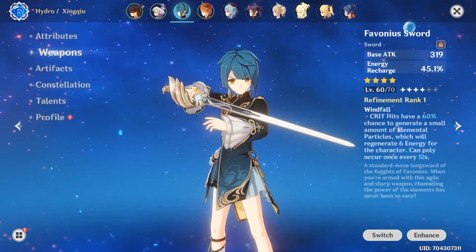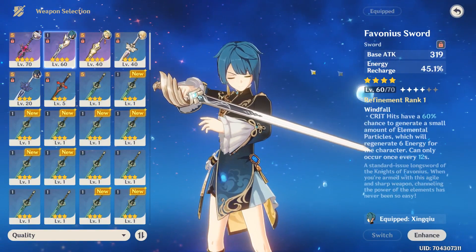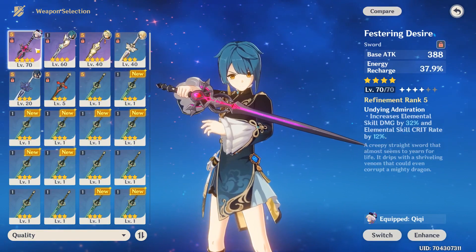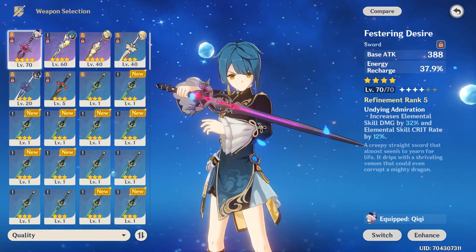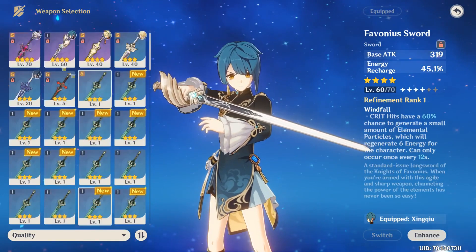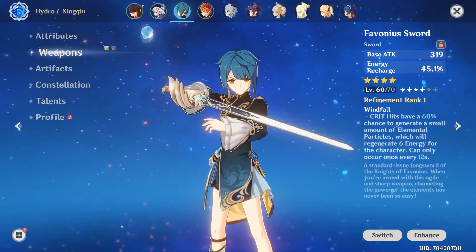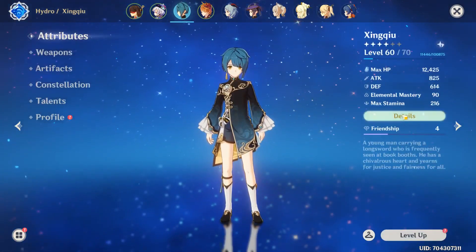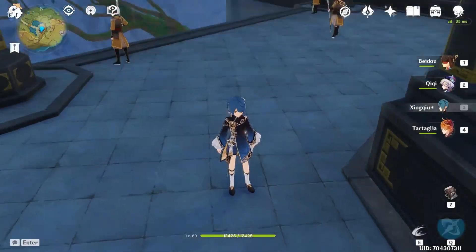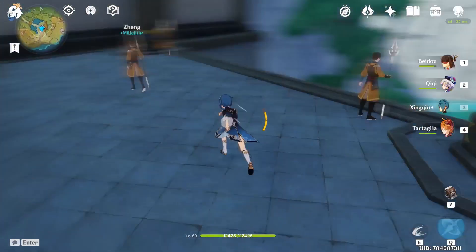The main juice here is on weapons — run any weapon with energy recharge. I use Favonius Sword. However, another good option is the Festering Desire from the event, because most players do happen to have one of these. If not, Favonius is fine, and if you can't get Favonius, I guess Prototype Rancor for the damage. Generally, people run Sacrificial Sword, but I don't have one so I run Favonius. The main thing about Xingqiu is you want to run with energy recharge.